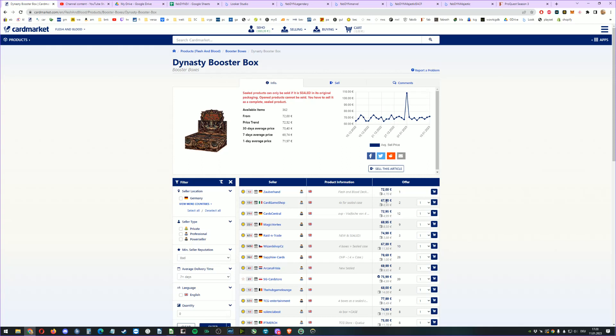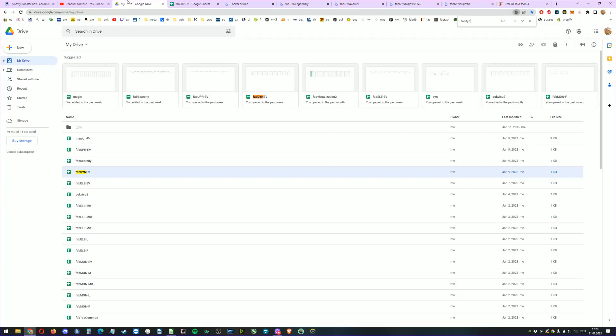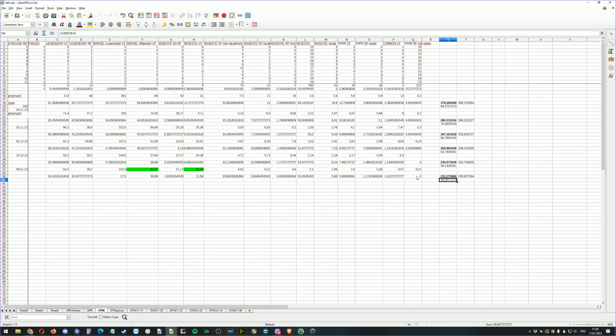The lowest price for a booster box is 77 euros delivered to my door — if you divide shipping across several boxes you might get one for 75. Prices are going slightly up, to be honest. We have Pro Quest Season 3 coming up, so on January 14th you can do all these Pro Quests and qualify for the big tournament in Belgium. That's why I've been very busy lately — I've shipped out so many orders like never before.